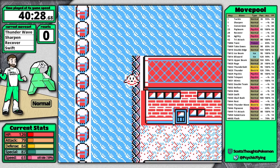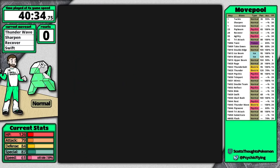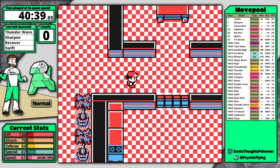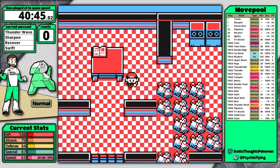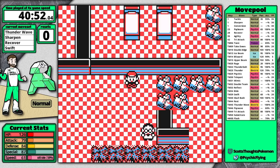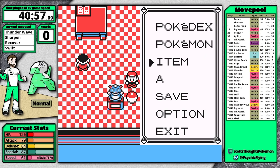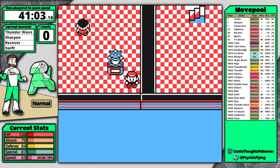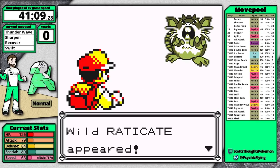Fun note: if you swim by a trainer on an island and go one tile beside him where you'd expect him to engage you, he doesn't, which is nice. Today I go pick up the Calcium, but I don't think that's a good idea — it wastes a small amount of time since I have to use one more Repel, open the bag again, and walk all the way over there, then have inventory problems. I should cut that out of the route.